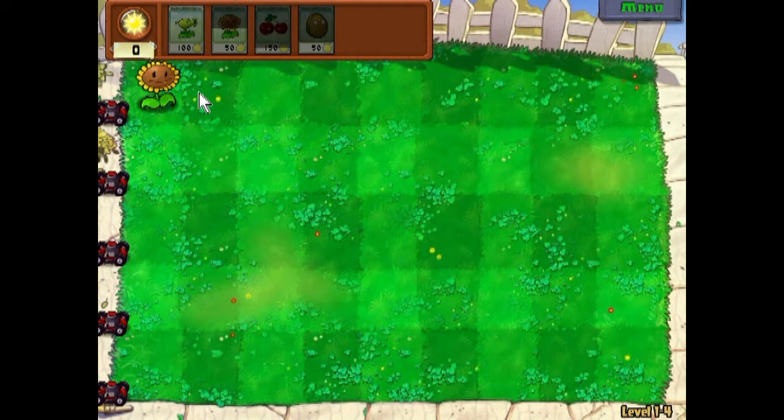Let's just immediately start out with sunflowers. In the early parts of the game like this you only need one row really — you don't really need that many sunflowers. But in the later stages they're probably going to need to make a little more rows.